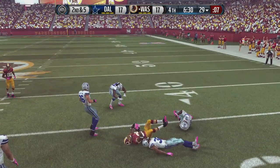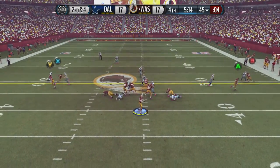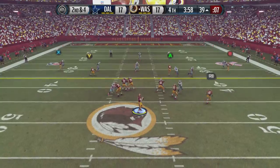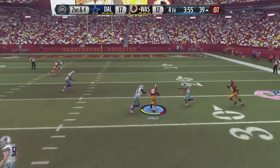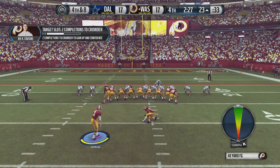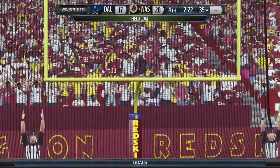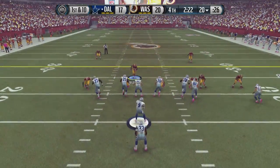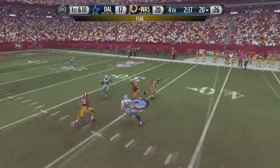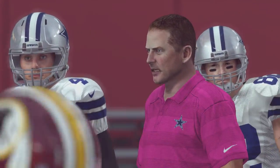Pierre Garçon makes a huge jump-ball catch. Cousins did throw another interception in the 3rd quarter but has had a pretty solid day outside of the turnovers. Deshaun Jackson grabs one to get us into Cowboys territory, and Jamison Crowder catches a pass just in front of two defenders to reach the 24. Stopped by the defense, the Redskins kick a field goal. Then Romo's next pass is picked off by Husain Abdullah, sealing the game as Washington runs out the clock.